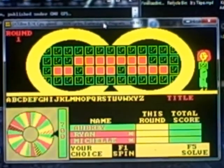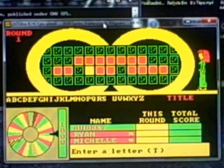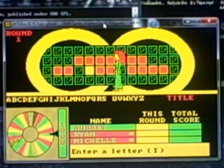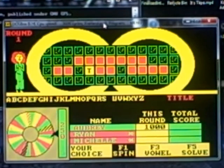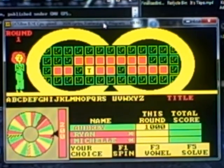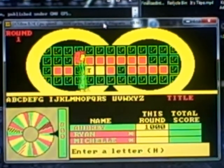Here we go. Come on. $1,000? T. And we have one T in the puzzle. And I have $1,000, so I'll spin again. And we have an H in there as well. Just that one. Buy a vowel.